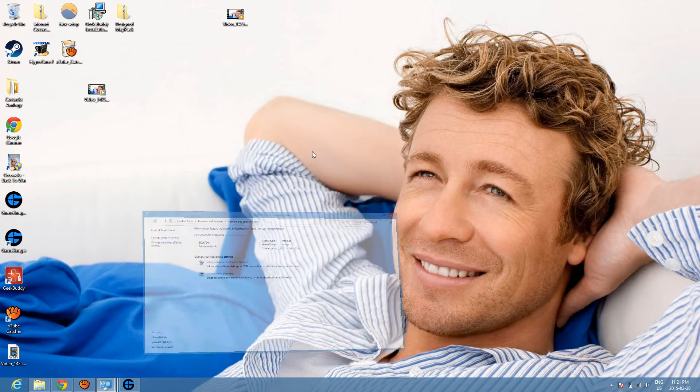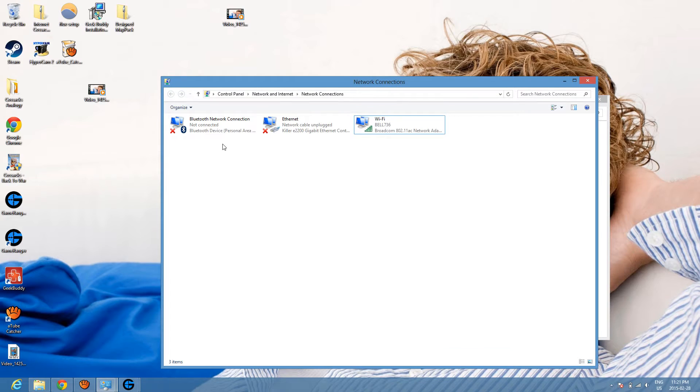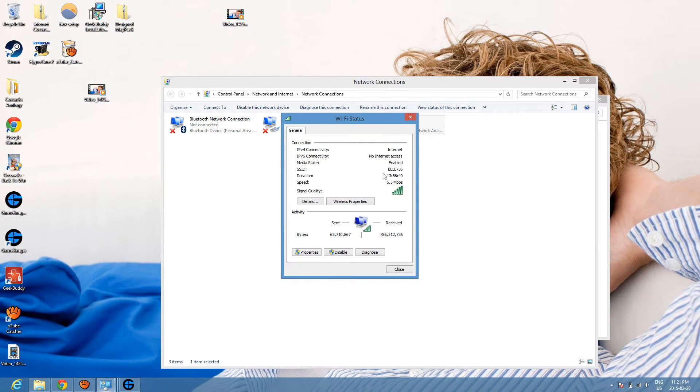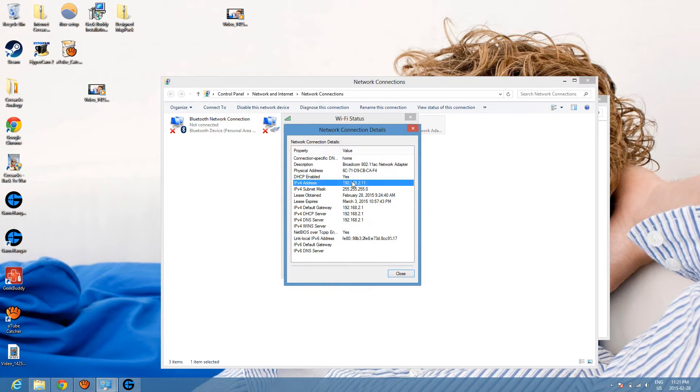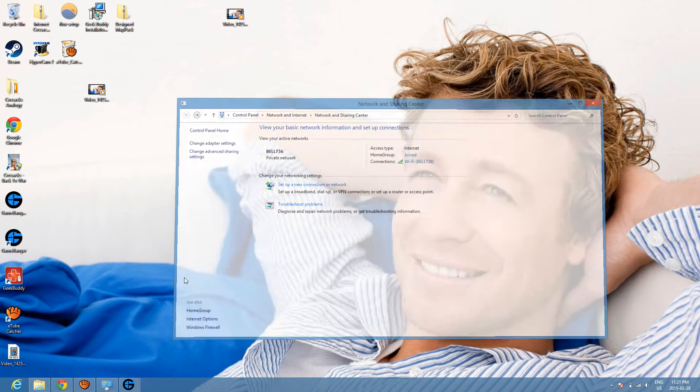First thing you want to do is open Network and Sharing Center, then go to change adapter settings. Click on your internet connection that is available to you, right-click, left-click, view status of this connection. Go to details and find your IP right here — IPv4 — and copy it.